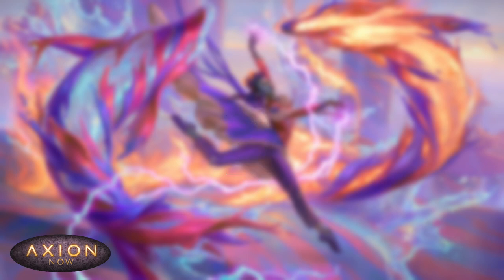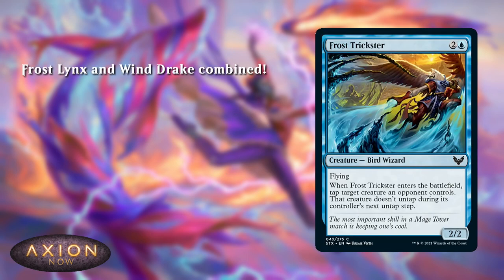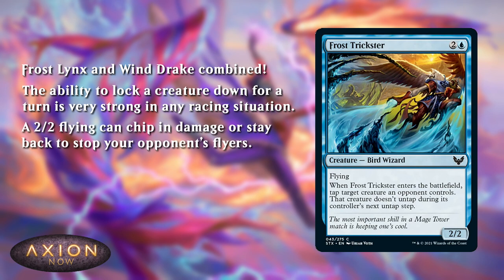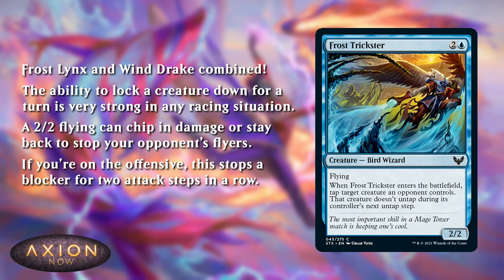At number 3, we have Frost Trickster. This is what you get if you combine a Frost Lynx and a Windrake. This is so much better than it looks. The ability to tap down a creature is extremely strong in any racing situation, where you're both just playing creatures and turning them sideways every turn. Not only does this card lock down an opponent's creature for a turn, it's also got flying, so it can stay relevant afterwards. It chips in for damage in the air, and it can stay back to block your opponent's flyers if you're on the defensive. And if you're on the offensive, this card is even better, as it can stop one of your opponent's creatures from blocking for two attack steps — the turn you play it and the turn afterwards. The only downside? They didn't call it Frost Strike. That's a missed opportunity, in my opinion.